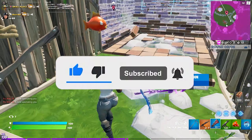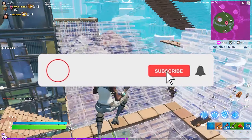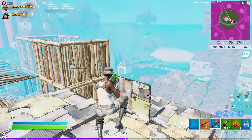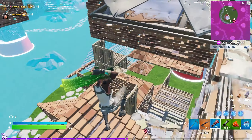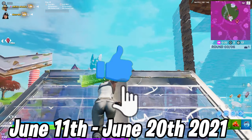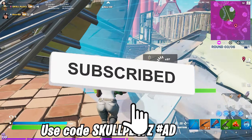Usually the starter pack appears in the item shop after 5 to 6 days of the season starting. Season 7 began on June 8th of 2020, so we should be getting this starter pack anywhere between June 11th or within June 20th of 2021. Make sure to use code skullplays — all one word — before buying the Season 7 starter pack.